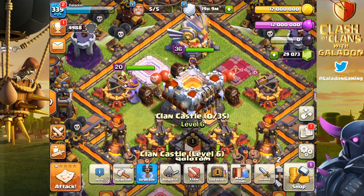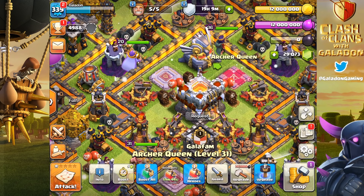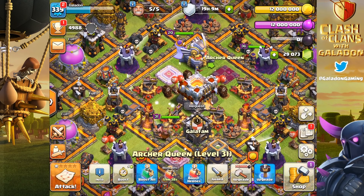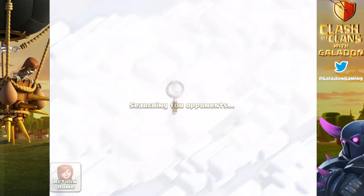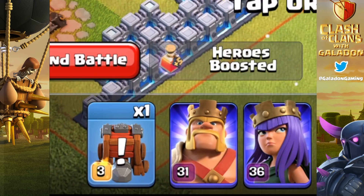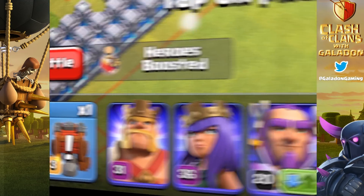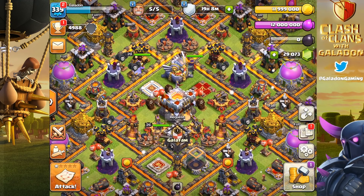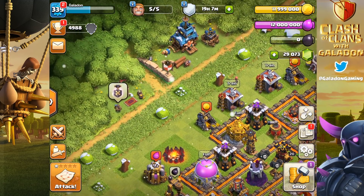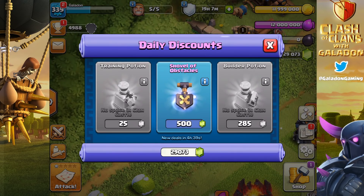When an army is boosted, the level numbers turn blue — if you've ever been attacked by what looks like blue level numbers on enemy units, that's because they were boosting. Now you might see a purple glow as heroes are boosted. You'll notice the Warden didn't go above 20, but the Archer Queen is 36. You can see the status shown next to the end-battle button. I'd personally love to see it be cheaper, boost more levels, or last longer.